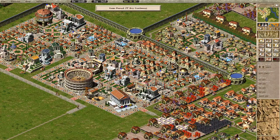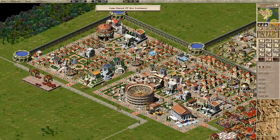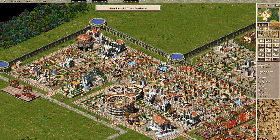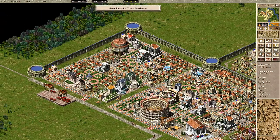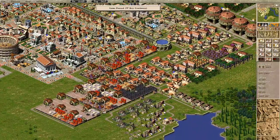Hello everybody, welcome back to Caesar 3 Augustus. Last time I started and finished this residential area, and today I want to try to evolve all the houses and do some micromanaging of the markets and deal with my unemployment.